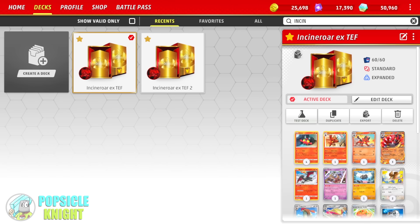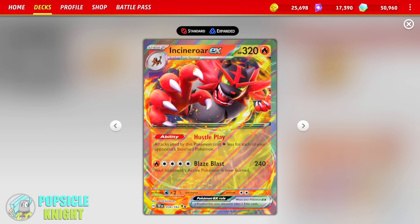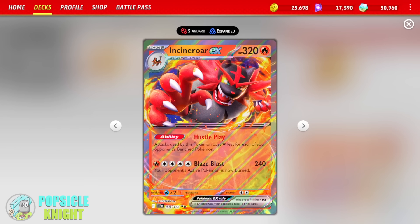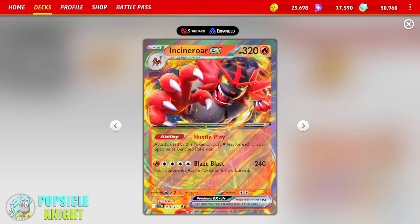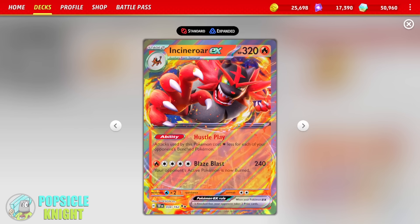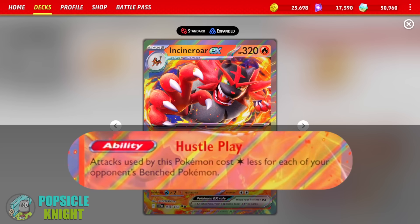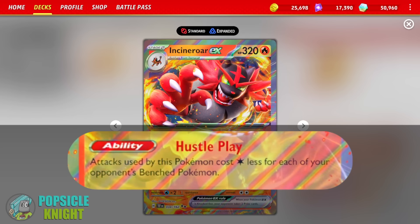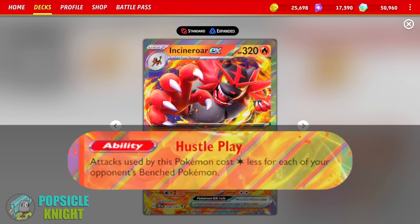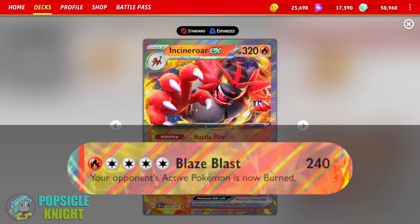How are you guys doing today? In today's video, we are going to showcase the new Incineroar EX that came out of the Temporal Forces expansion set, one of my favorite Pokemon in the game if it's not obvious enough. This Incineroar EX is a Stage 2 Pokemon. It has 320 HP with the ability Hustle Play — attacks used by this Pokemon cost 1 colorless energy less for each of your opponent's benched Pokemon — and this ability goes really well with its attack,